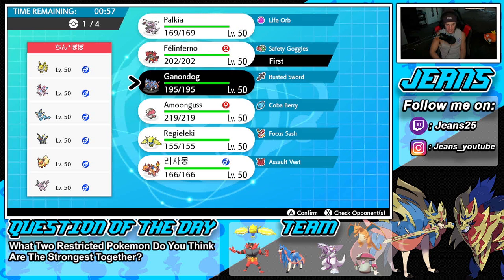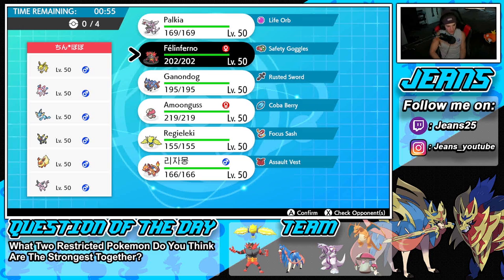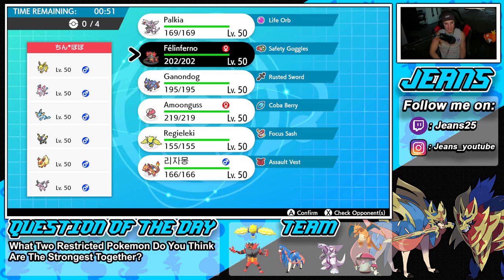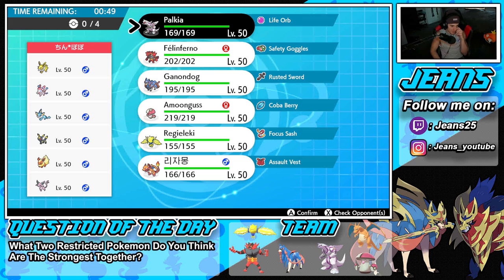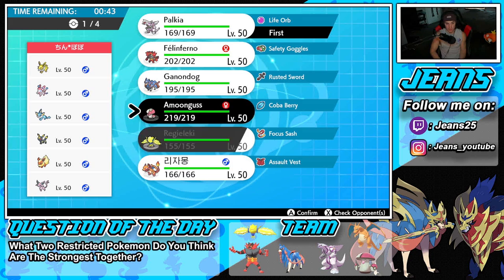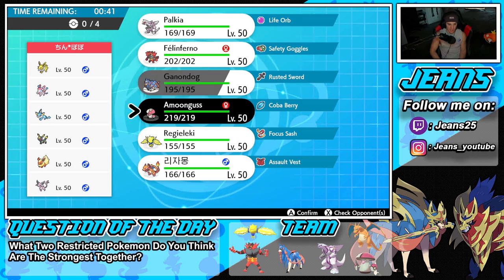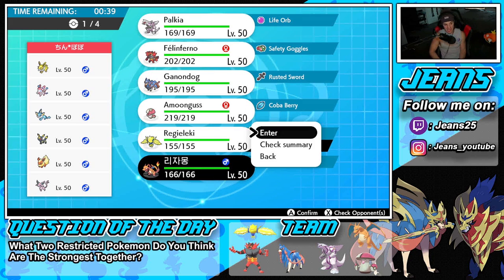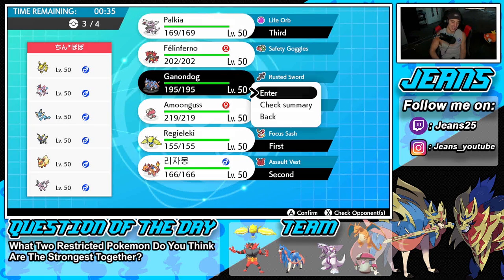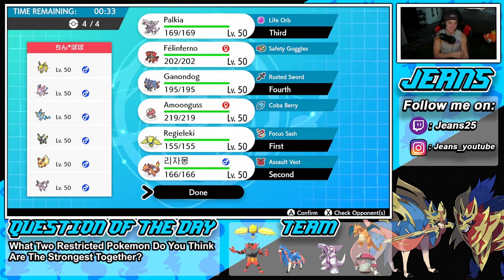We're going to lead with Palkia and Charizard, with Zacian in the back end. Lock it down, let's get ourselves a winning record. I do feel bad for this guy — he's just trying to have fun on the casual ladder and then you've got people like me bringing in Zacian and Palkia teams. But I give this dude props all day long. At least we were able to go up against two Series 12 teams.